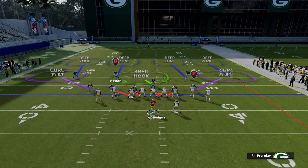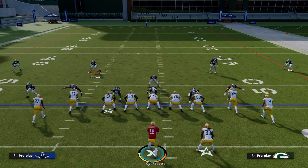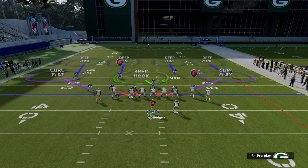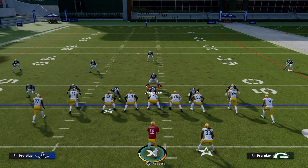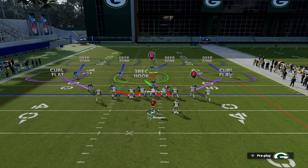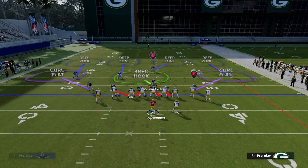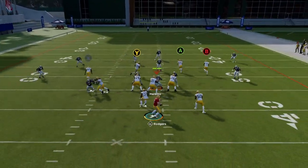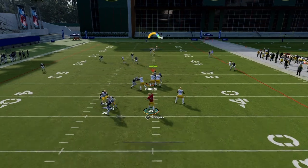We don't have to do anything with the other safety — no need to move him. But on the tight end side, on the right-hand side, with this safety we want to move him up and towards the middle of the field just like this. Other than that, we can blitz out of this formation or just run it stock like we're doing right now. This is pretty much it — set it and forget it.